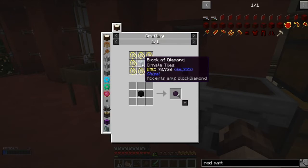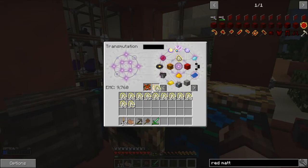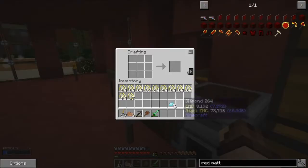So if we go over here and stick — I don't know, just one, two, three, four, five — let's stick a stick in there. Let's pull out a diamond: one, two, three, four, five, six, seven, eight, nine. We'll convert this into a block, like that.